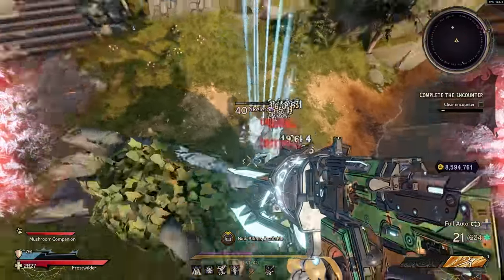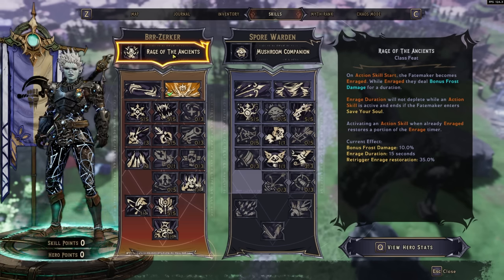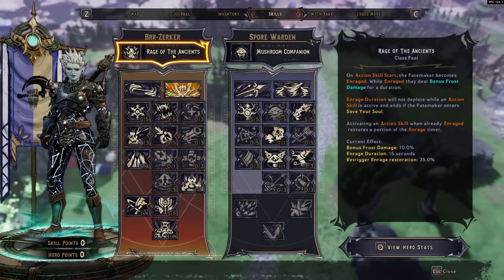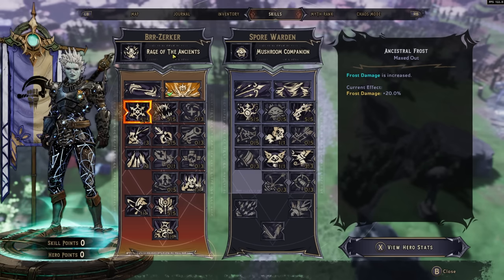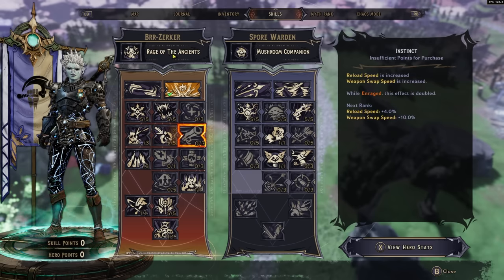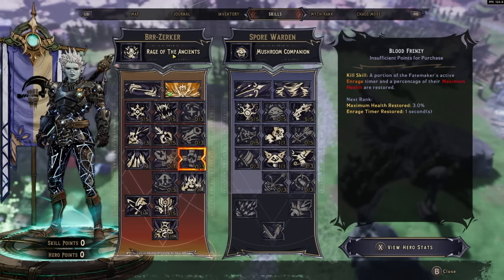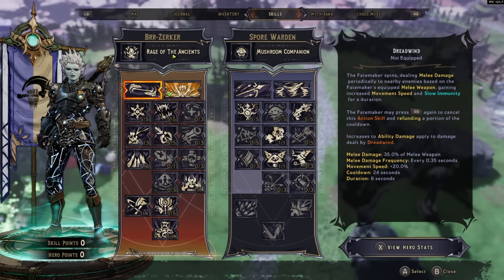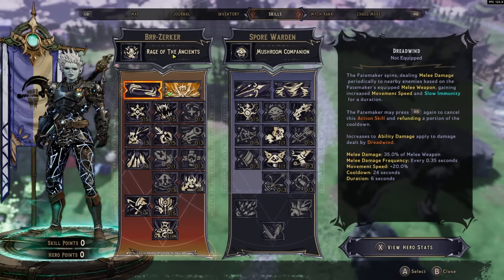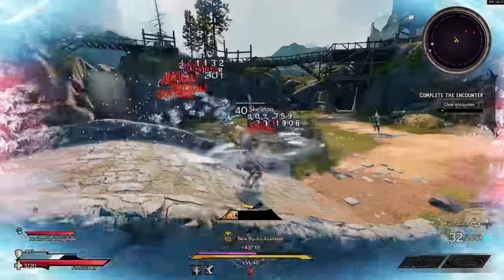Next we have the Berserker — a cryo melee character whose class feat is becoming Enraged, dealing bonus frost damage with all attacks. The skill tree focuses on cryo damage increases, and enemies that are frozen take more damage from melee attacks, so you can play this as either a melee or gun damage character. Action skills include Dreadwind, which lets you spin in a circle dealing melee damage on every hit.